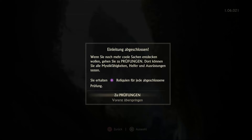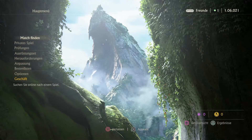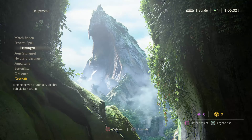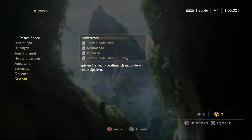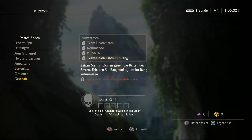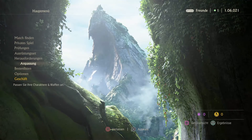Wenn Sie noch mehr coole Sachen entdecken wollen, gehen Sie zu Prüfungen. Dort können Sie alle Mystikfähigkeiten, Helfer und Ausrüstung testen. Vorerst überspringen. So, jetzt sind wir auch mal im Hauptmenü vom Online. Und was machen wir jetzt? Ich würde mal sagen Match finden - darf ich nicht? Mehr Spiele zum Aufwärmspielen: 1, 1, 1, 10. Okay, dann müssen wir wohl die Prüfungen machen.